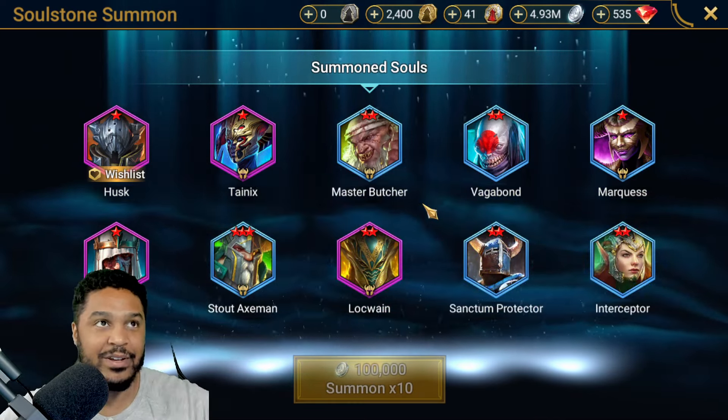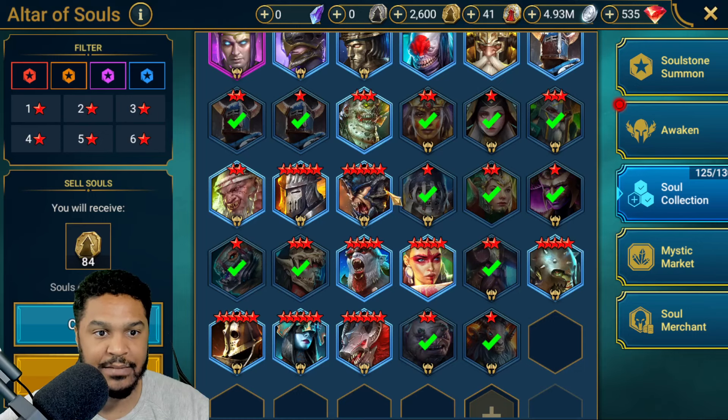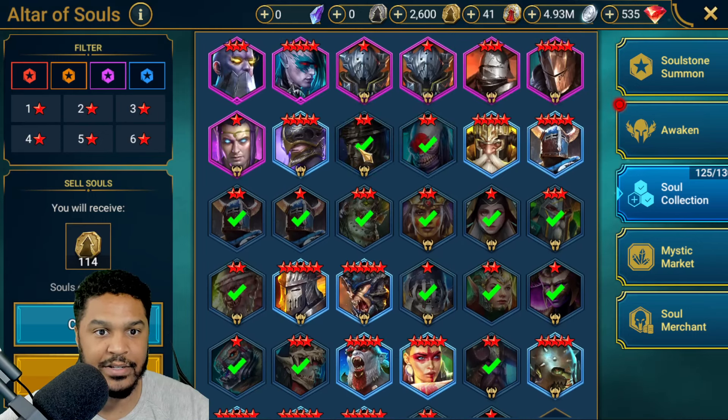Let's do two more 10-pulls. I'm going to make some space first so I can sell this stuff. I don't need these 1-stars and 2-stars, even the 3-stars. They're just too low — it needs to be higher awakenings for the Rares. We already got 114 Immortal Coins from that.